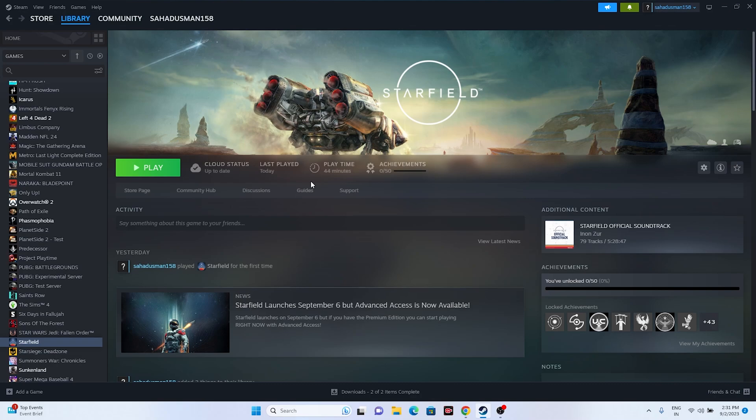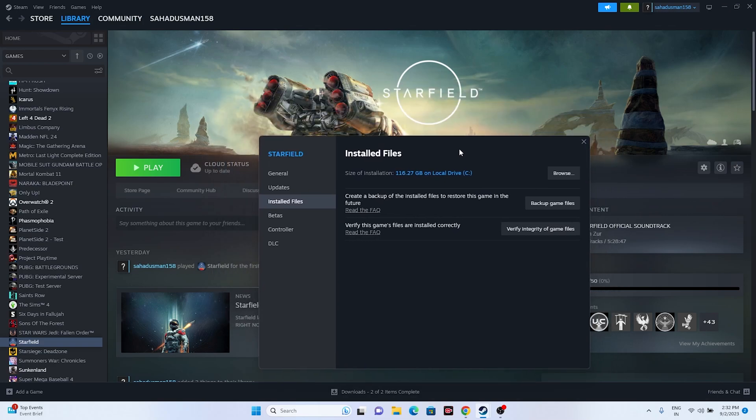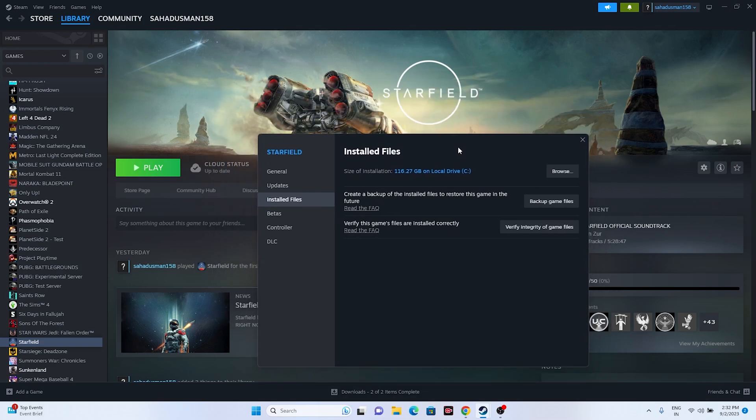The next fix is to verify the integrity of the game files. Right-click the game, go to Properties, then go to Local Files and click on Verify Integrity of Game Files. This will cross-check every single file of the game, and if any files are corrupted or missing, those issues will be fixed. Then launch the game.